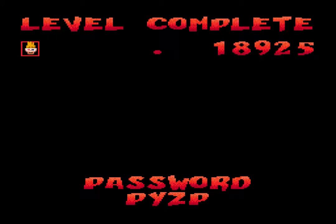Password — here's our password. We can use that to get back to this level: P-Y-Z-P. Can you remember that? P-Y-Z-P. Don't remember it. All right, go ahead. Level 5: Weird Kids on the Block.